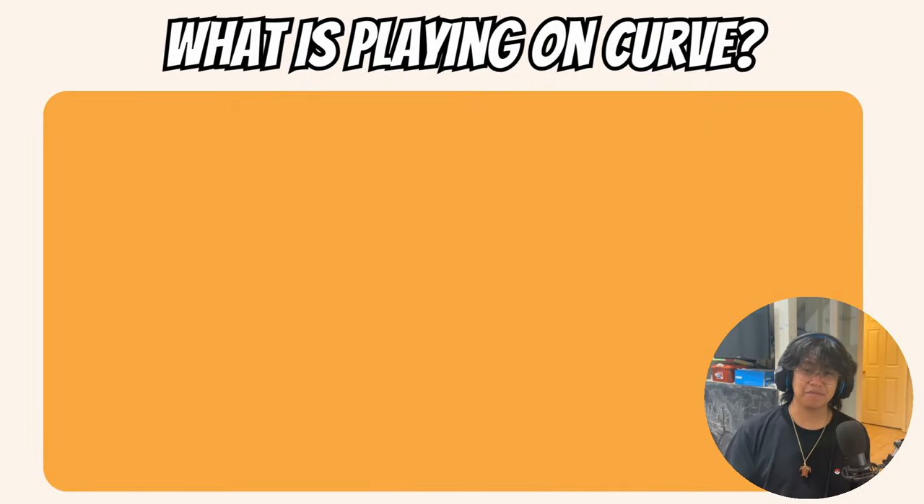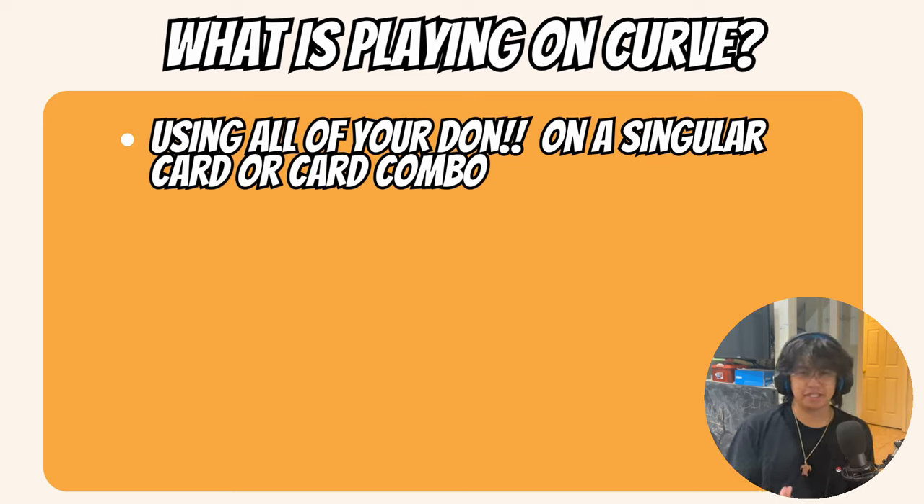Now that you have that scenario in mind, let's take a step back and talk about what playing on curve even is, and how we can learn from it. This term comes from Magic the Gathering, though to me it really comes from Hearthstone. Playing on curve basically means you are using all of your resources — in One Piece that's Don — on a singular card or specific card combo that's really strong. For singular cards, think Katakuri: one Don they play Pudding, three Don Paro Sparrow, five Don Godatsu, seven Don Big Mom. For card combos, think Sakazuki on eight Don playing Rebecca and Hinoluchi — one of the most infamous combos and an on-curve play.